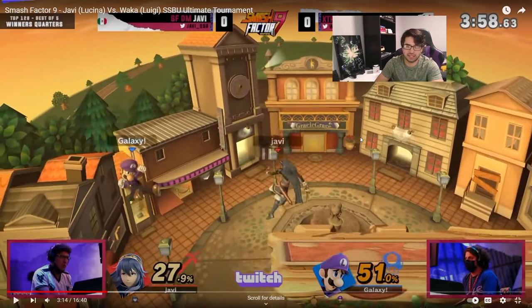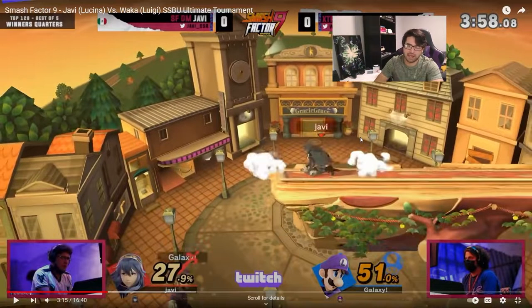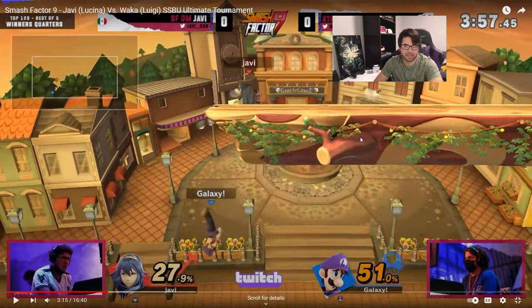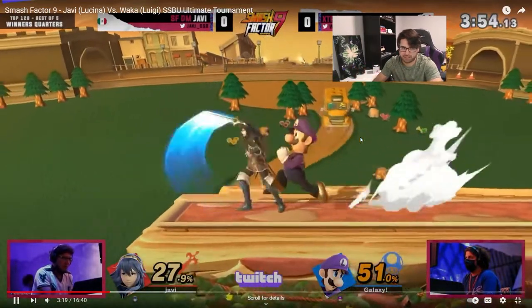He decided to hold the stage and maybe punish an air dodge to the ledge, but in this situation that did not happen. So now he's kind of giving up his edgeguarding opportunity — he's letting Luigi get back and focusing on neutral instead, which is perfectly fine.